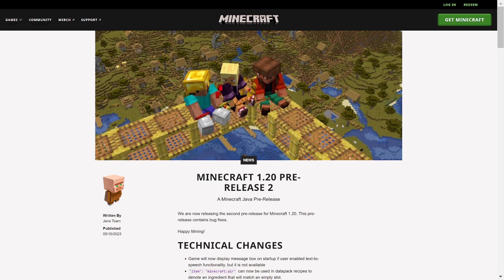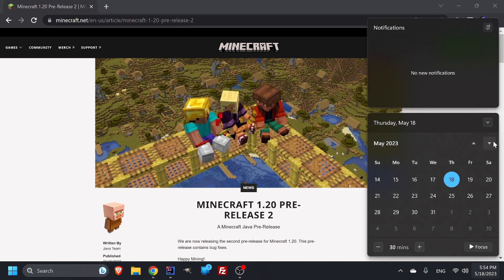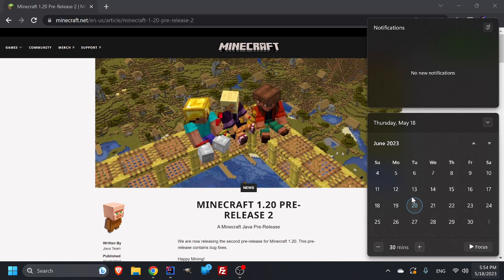I'm going to guess that if I whip out my calendar here — the update is probably going to come around the 20th. I think they release it on Tuesdays, so probably around the 20th. That's my nail on the guess — so if it's not the 20th, maybe the 13th or 27th, but I think the 20th is a good pick. 1.19 came out on the 7th of June or July, so it's been close to a year since their last update.